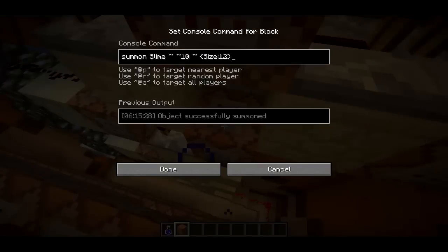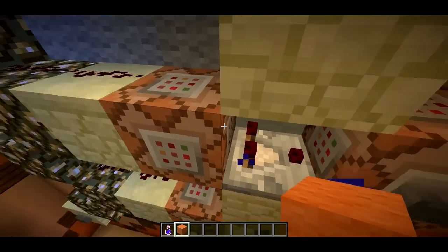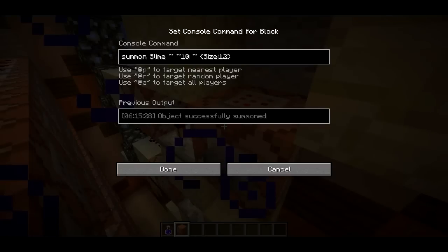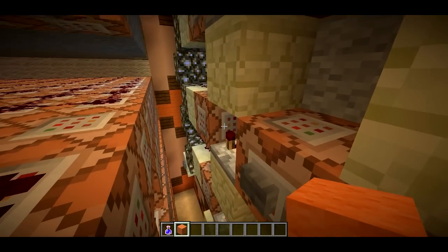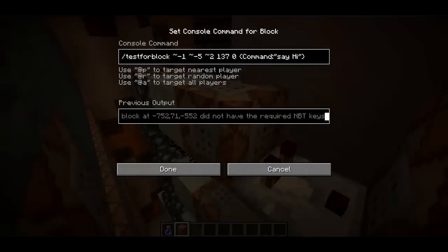Looking at the other things here, I have another testforblock command looking for the command 'summon slime tilde tilde 1 size:0'. When that one goes off, it summons a slime and puts it on top of the command block using a size of 12. Obviously, I cheated a little bit.